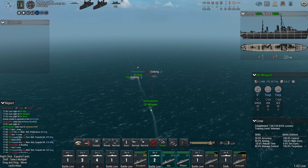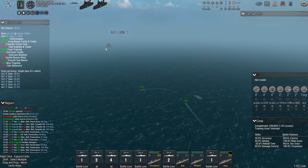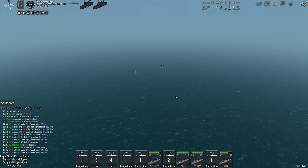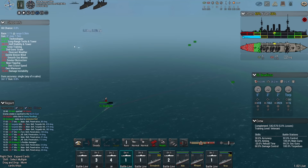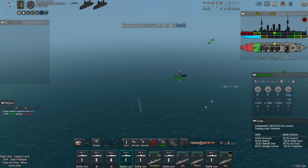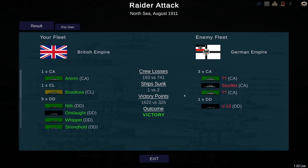That leaves their two other heavy cruisers alive, and I doubt that between the Nith and the Whippet we can survive and deal damage. I think I've done all I needed to do here. I have lost one destroyer, they have lost one destroyer. I have taken serious damage to my light cruiser, but the ship is alive — so hopefully she's going to make it back to port. We'll just have to duct tape it back together. But at least with her maximum bulkheads that is more feasible, comparing that to one of our lightly armored heavy cruisers like the Antrim.